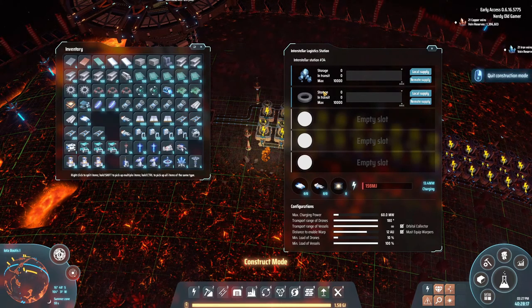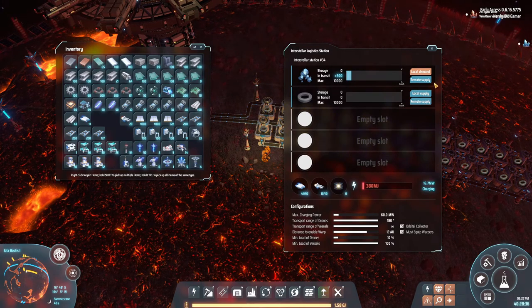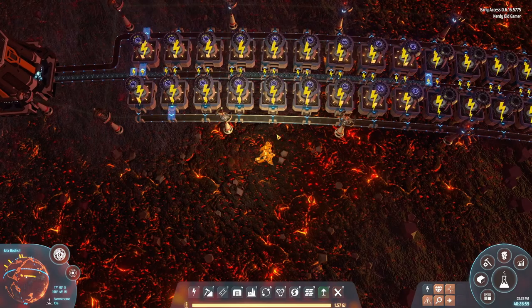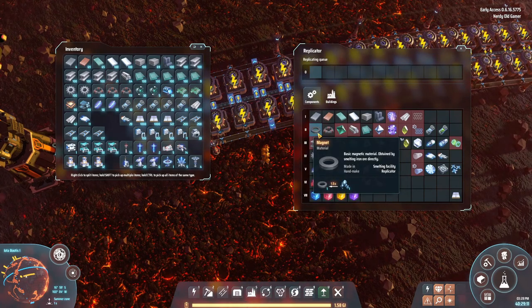All right, we are back and we are low on power again because this logistics tower is charging up. We'll set it to local demand and remote storage. Iron is coming in and we're starting to move - checking the ratio: looks like a good one-to-one. We're producing magnets!